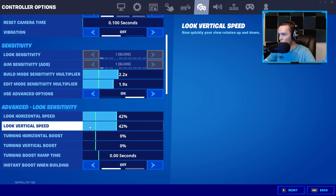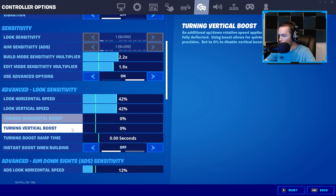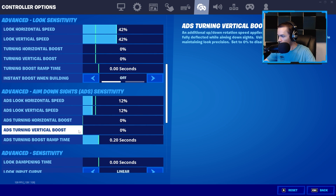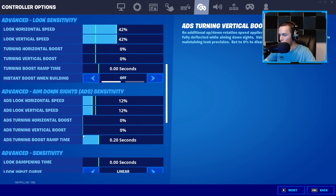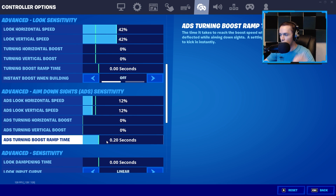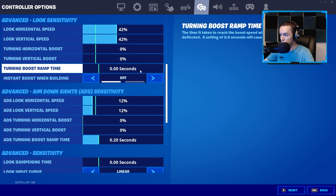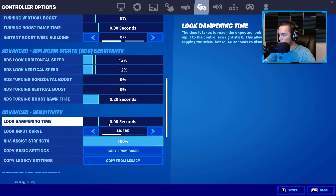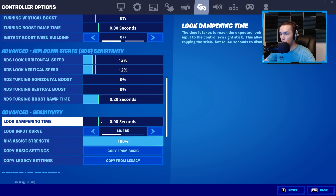Build Mode sensitivity is 2.2, Edit is 1.9. I use Advanced Controls. Looking Horizontal is 42, same for Vertical. Some people like to have a lower vertical than horizontal, but I've always used the same for both. None of the boosts — I don't like having boosts on. ADS Turning Boost Ramp Time: even though I have these at zero, it has been said that having this at 0.20 increases aim assist. Not really sure if that's true or just placebo, but I put it on 0.20 and haven't changed it since.